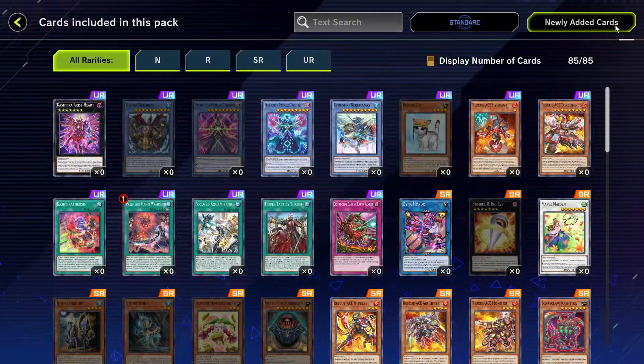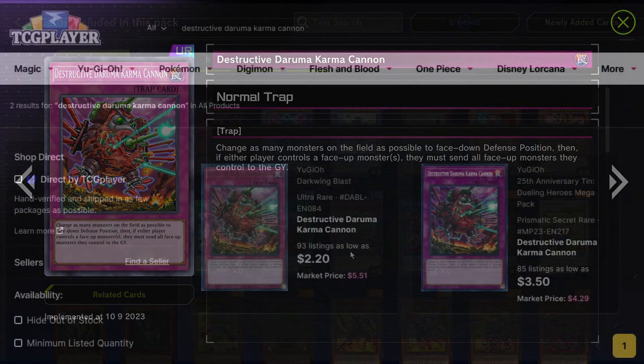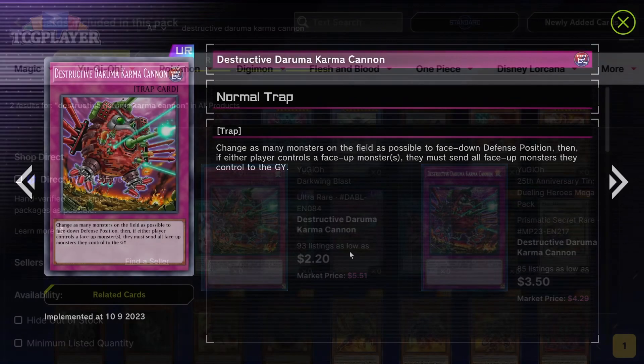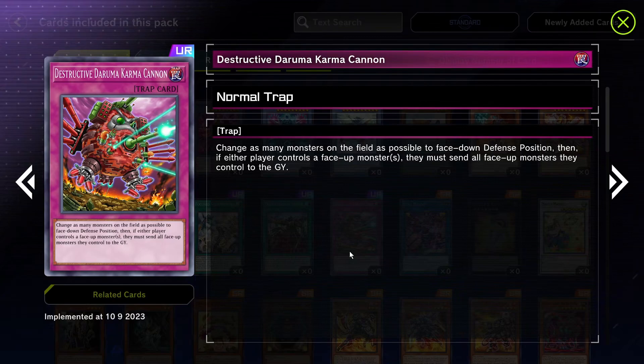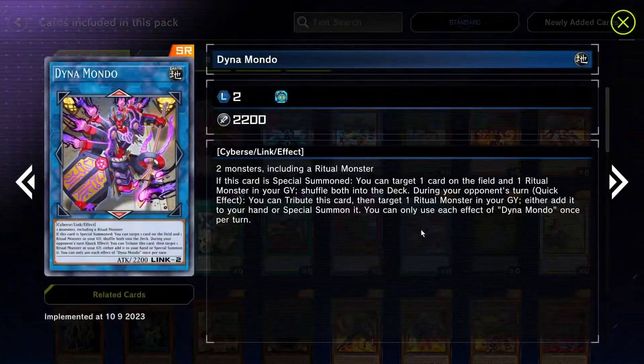The ability to search for any spell or trap in your deck is extremely powerful, and I don't think we've seen the true potential of this card yet. We also have this trap ultra rare — it was a secret rare in the TCG when it came out. It changes monsters on the field to face-down defense position, and if either player controls a face-down monster they must send all face-down monsters to the graveyard. It's not that good — I'd rather just run Book of Moon.